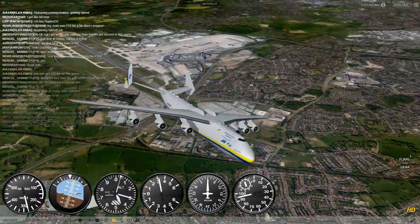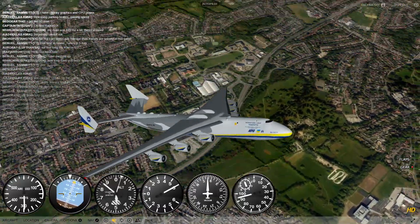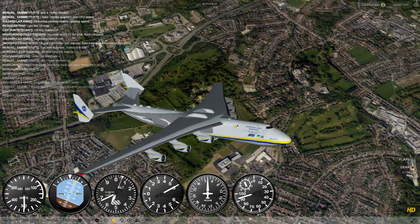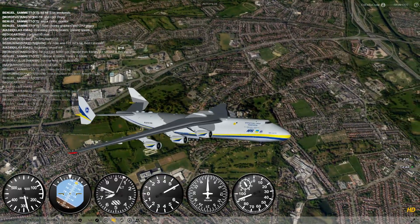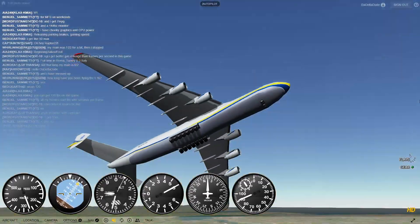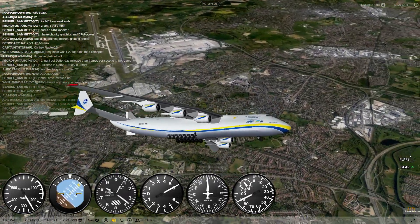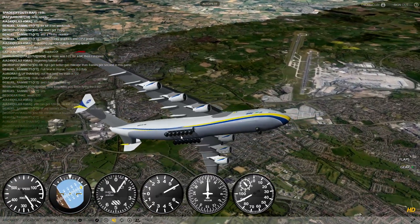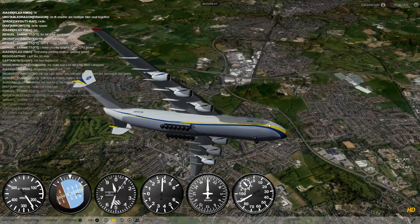Does the Antonov An-225 really need six engines? Like, why would it need six? Give it four. And the Avro — give it like two if you want to give it engines. One, two, three, four, five, six, seven — 14 times two, that's 28 tires. Actually 30, 31, 32 tires needed for the Antonov.